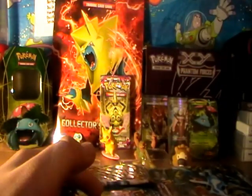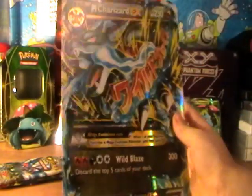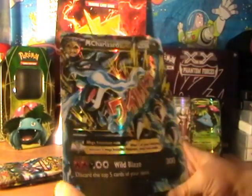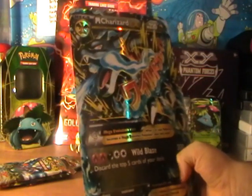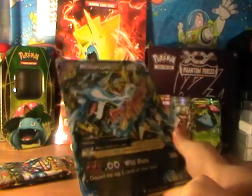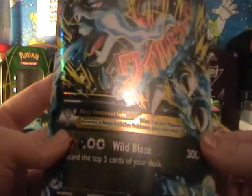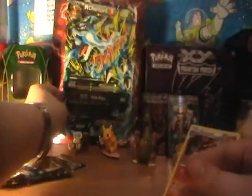Oscar's going to show you the big Mega Charizard first. So here is the Mega Charizard — which Mega Charizard is it? It's Mega Charizard X, that's right. It says Pokemon EX rule down there. It's got that attack Wild Blaze right down there in the corner — 300 damage! That's nice. That can kill a Pokemon in one hit, it could. So we're going to put him back here.